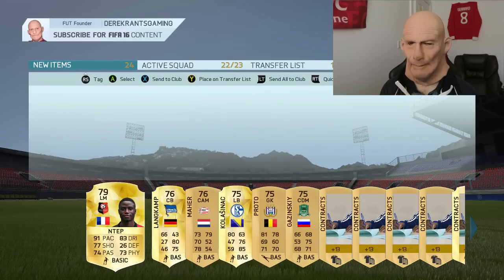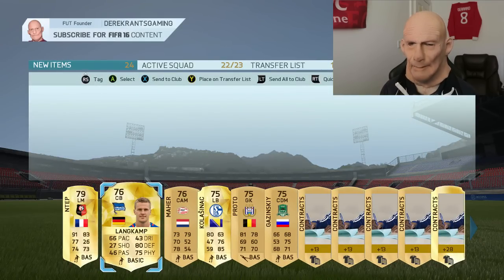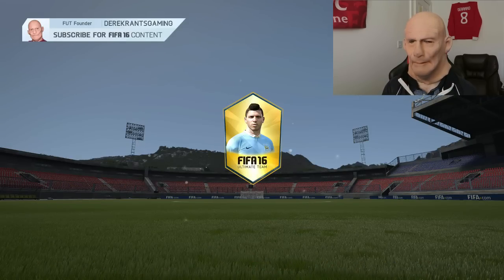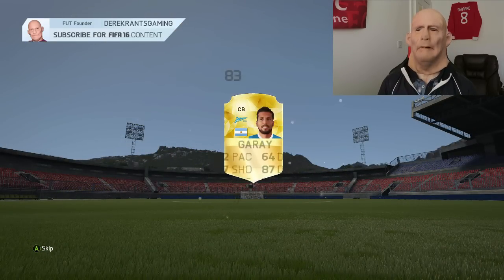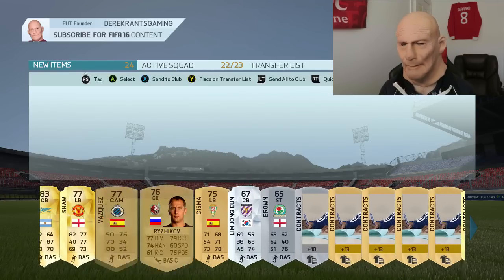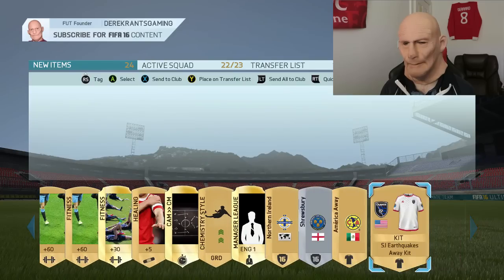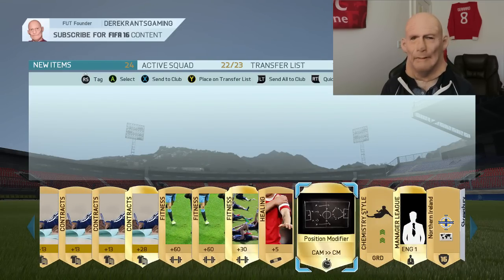We get Ntep, who is quite a pacy left mid — probably not worth much. We get Michael Owen again. Final 15k pack on this account — we get Gary and we get Luke Shaw, who goes for about one and a half k. But I want to be getting far better players than this in 15k packs.